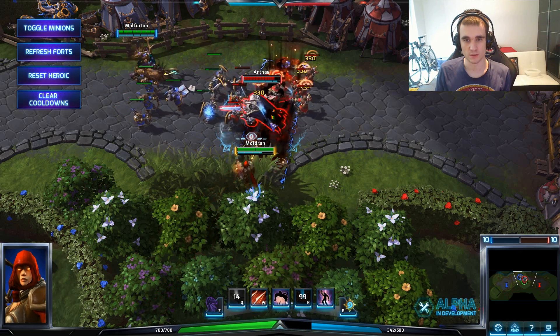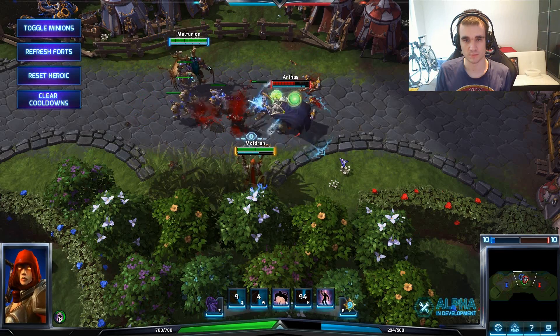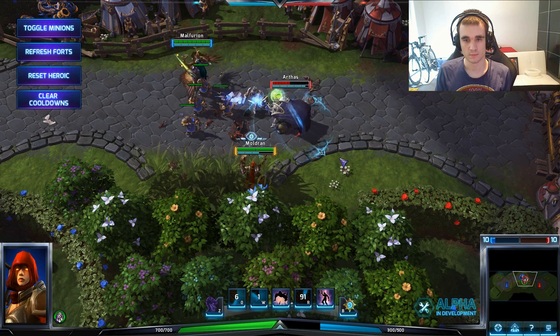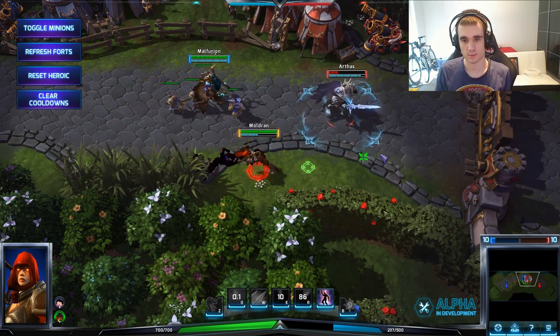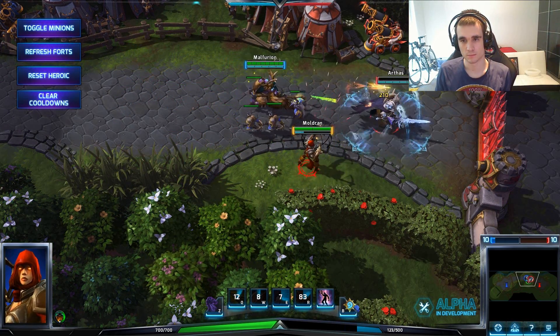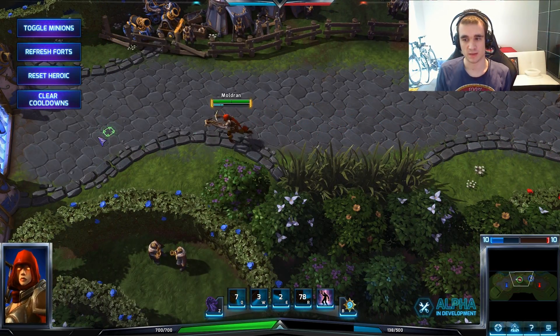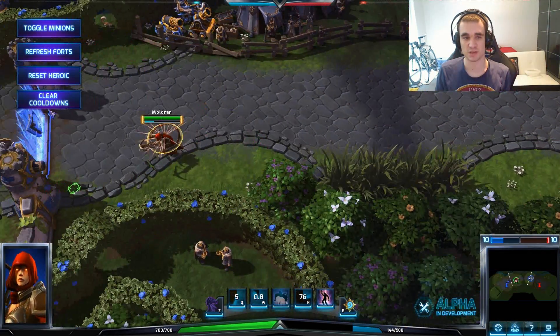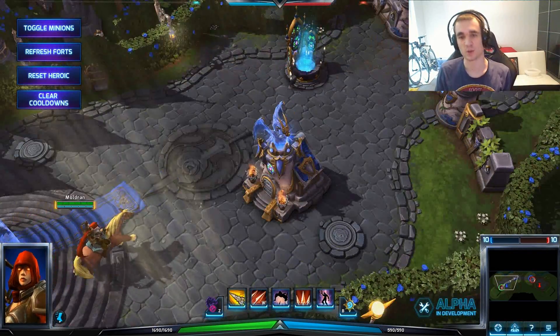You can use stealth for your advantage - when the icon appears over your head it means you're in stealth. Arthas doesn't know about this so I'm gonna use my ultimate right away, stun him, and use all my damage on him. You can see how much damage I'm doing. He's trying to get away, I'm gonna chase now and I got him! That's the strength of the Demon Hunter - Arthas is a tanky champion and the damage was really a lot.